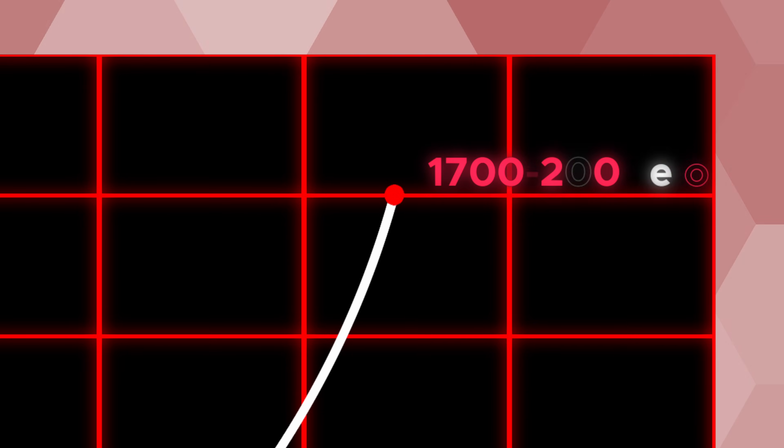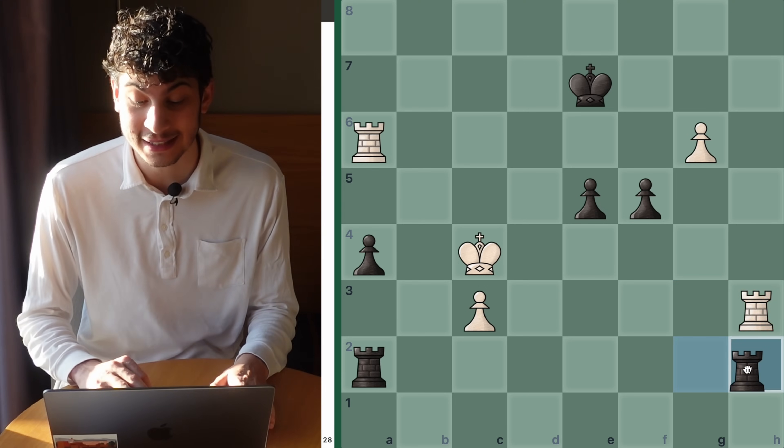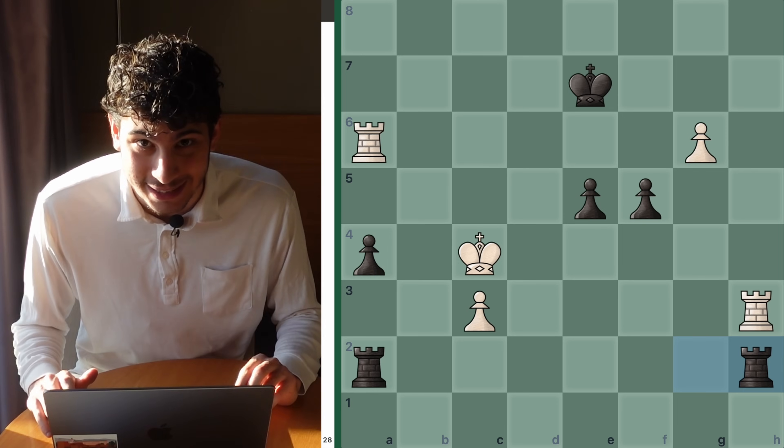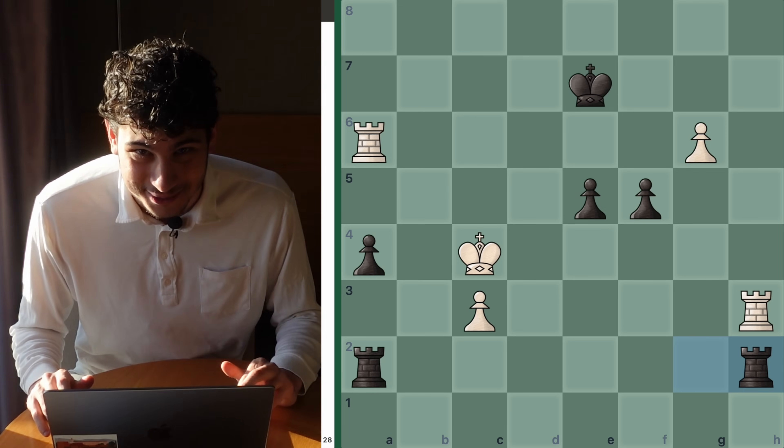You've aced the first three through hard work — let's see if you have talent. In this one, it is also white to play and win with the skewer, for levels 1700 to 2000. Black just played Rook h2 to try to trade rooks and go into a favorable rook endgame, and it is up to you to find what white plays. Pause the video to solve — I'll give you five seconds.